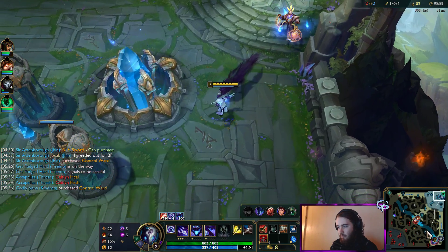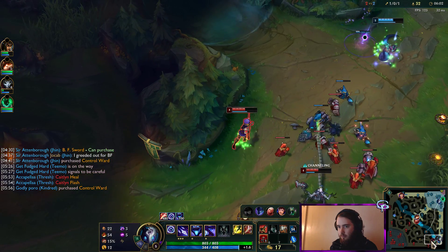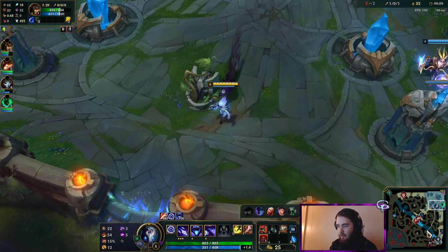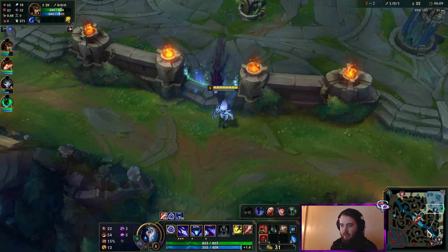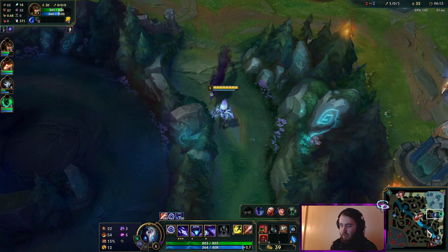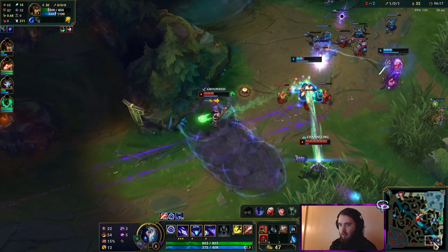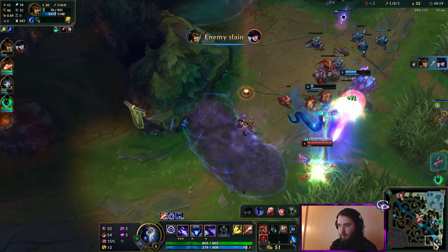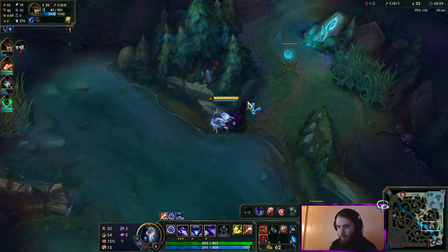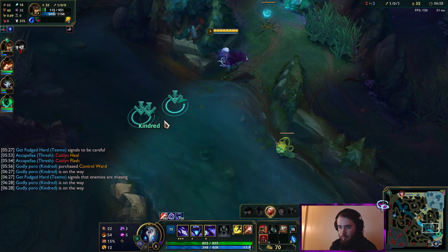She's still got Phase Rush. I'm curious how Cassiopeia and Teemo's poison is going to interact with Conqueror currently, because it seems like champs like Cassiopeia and Ryze especially could stack it insanely easily with how often they can attack. There's a Vlad coming down right here — their path is destined to cross ours.